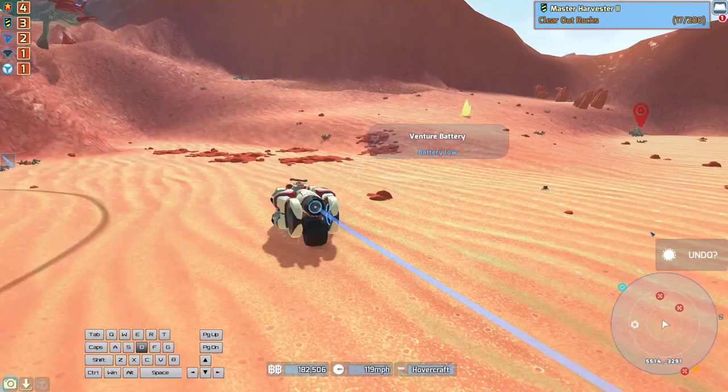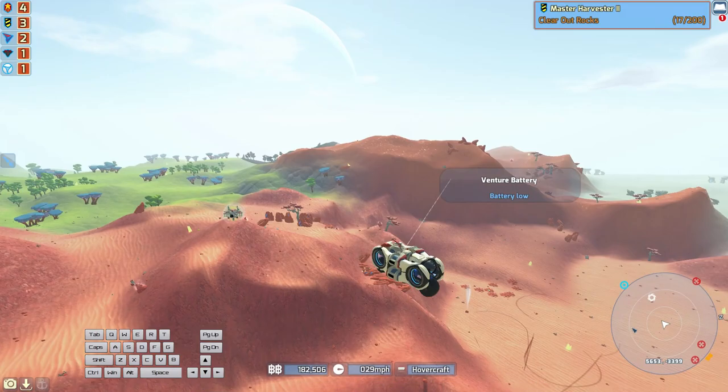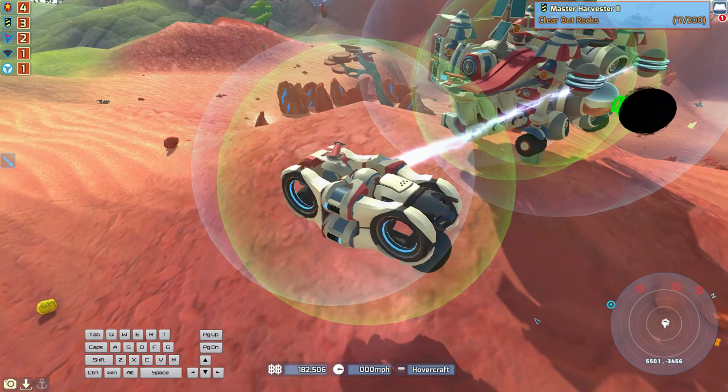Admittedly, the hover rings and batteries do scrape on the ground a little bit and make a bit of noise, but the whole tech is so light that they barely take any damage, and of course the tech can just fly over terrain if you want to. Once powered up, the Venture repair bubble will fix any collision damage almost immediately. Both this and the little shield bubble have almost negligible passive power drain, so just the four batteries — which we're also using to hold on the hover rings — will be plenty enough to last ages in the field.